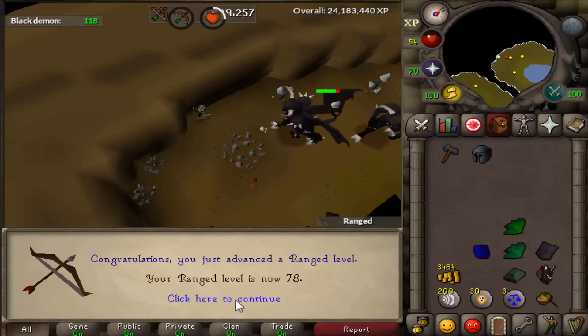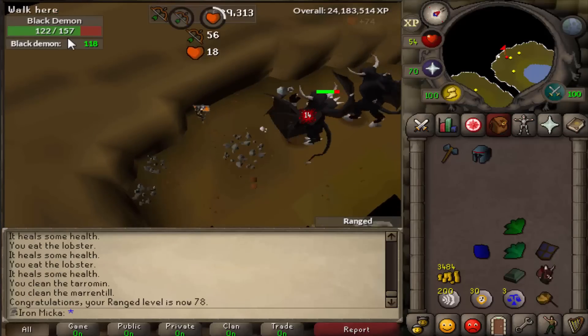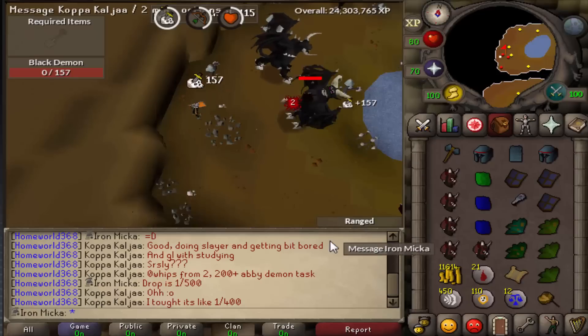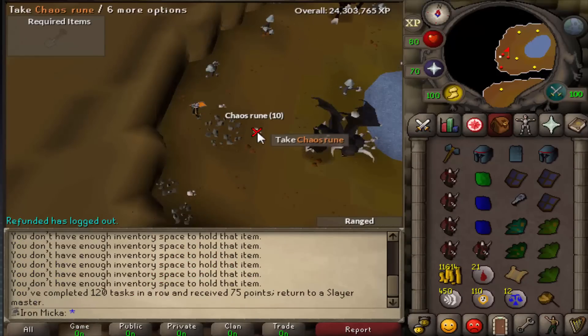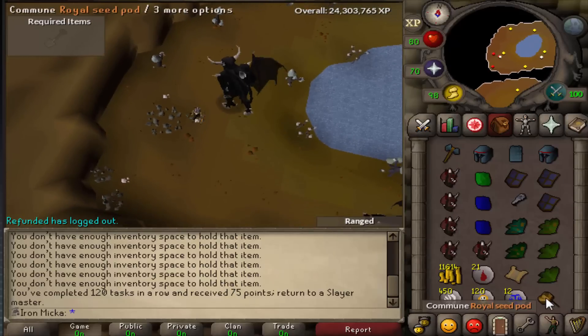78 range coming in — this task is so long, I really don't like it, 118 left of those to kill. Man, this task took way too long to complete. But anyways, 120 tasks in a row completed, 75 points. Let's quickly go and grab another task.